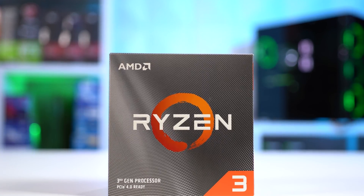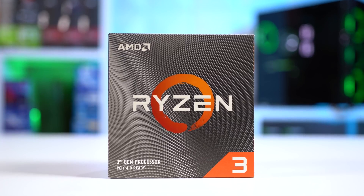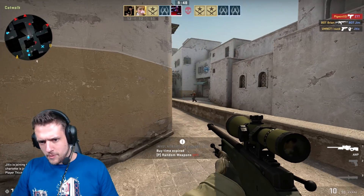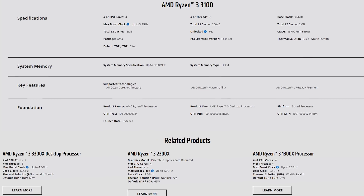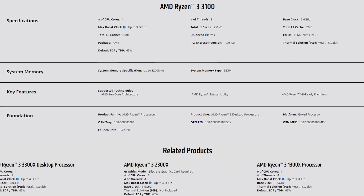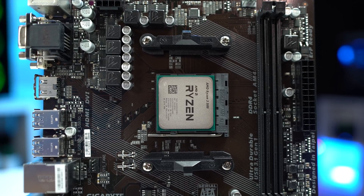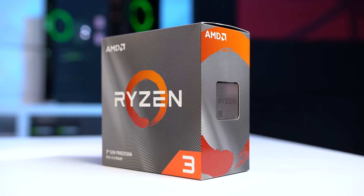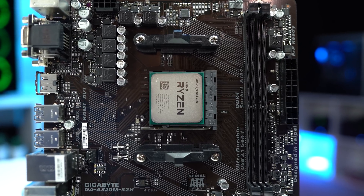Starting with the top of the parts list, we have the CPU. Here on the ZTT build guides I'm using this $120 Ryzen 3 3100, which is a 4-core and 8-threaded AM4 beast, rocking a base clock of 3.6GHz and a max boost clock of up to 3.9GHz. At its always-available $120 price range, there's just no other CPU on the market right now that can beat it in terms of price to performance, and you're getting invested into a system that has a ton of upgrade potential for the future.